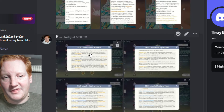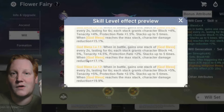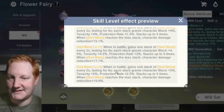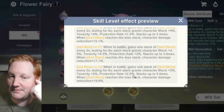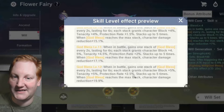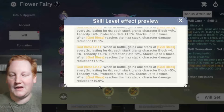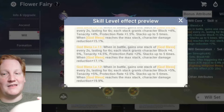That covers all the water fairies. Now for wills and cores: God Bless gives you a stack every two seconds in battle, lasting six seconds. Each stack at level 12 gives 5% block, 5% tenacity, and 2.5% protection rate, stacking up to five times — so 25% block, 25% tenacity, 12.5% protection rate. At max stacks you get effectively 20% damage reduction. Massive.